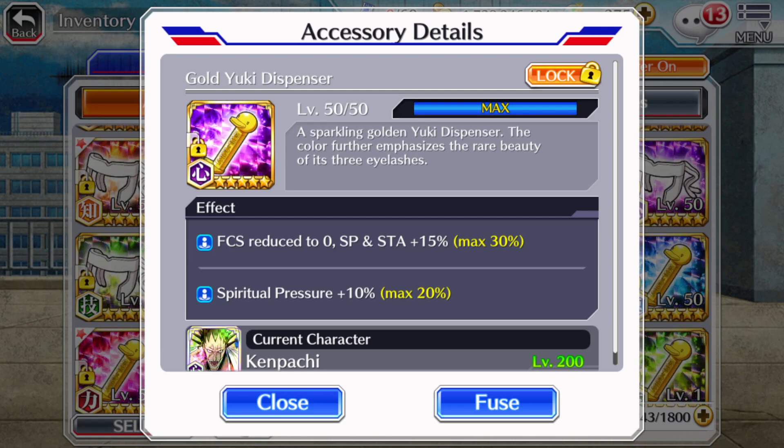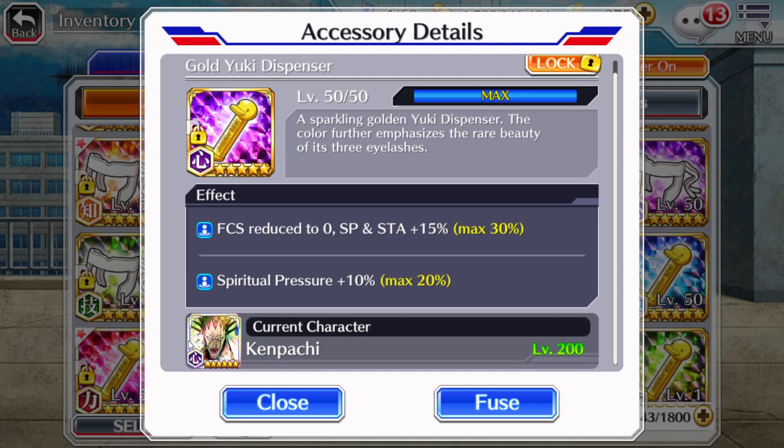As you can imagine, the accessory being shown on screen — this gold yuki dispenser — is one of the worst accessories in the game. Even if I were to max this and get to thirty percent spiritual pressure for a B-15 here, with a max of thirty percent if it's the same attribute, purple and purple — there's a reason why I don't bother. The effect on the top says FCS is reduced to zero, and SP and stamina is plus fifteen percent with a max of thirty percent if both are the same attribute. The biggest issue is the fact that FCS — that is focus — is reduced to zero.